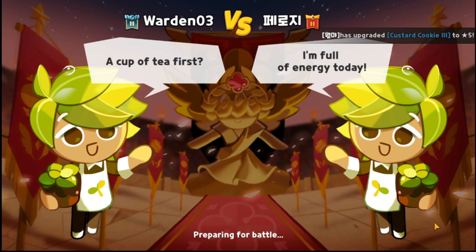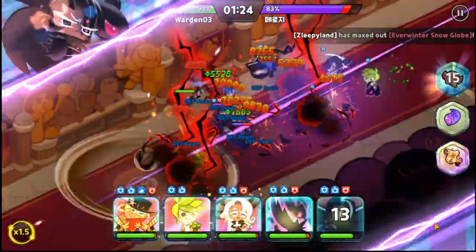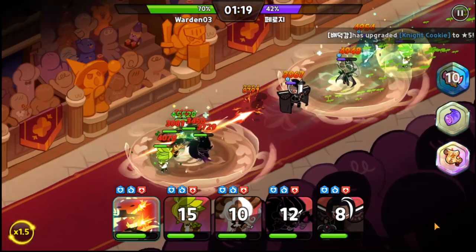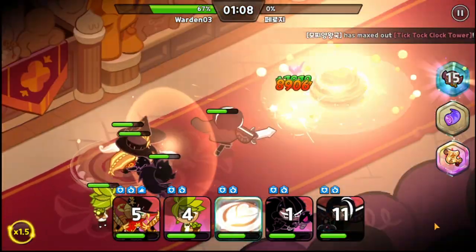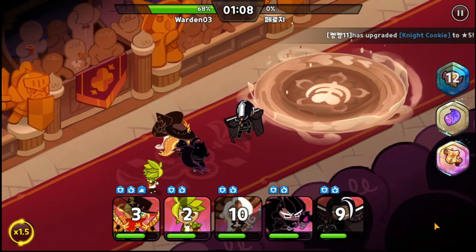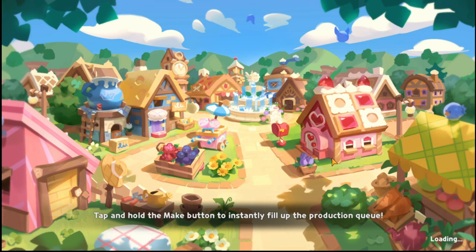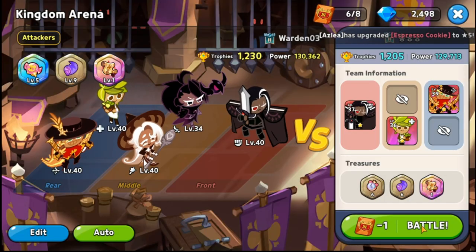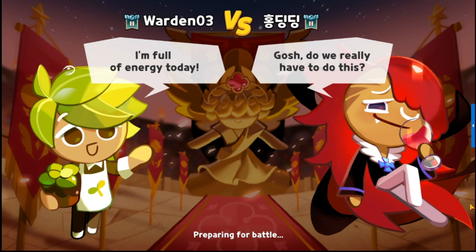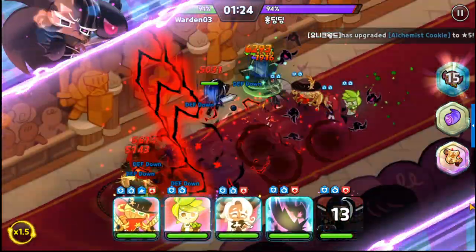I still have to swap out toppings from other cookies and equip them on her. Let's try a lower opponent for PvP. Again mid cookies are usually the magic spell casters or magic damage dealers on the opposing team, so targeting them is good. Let's try one last PvP run for a more accurate demo of what she can do.